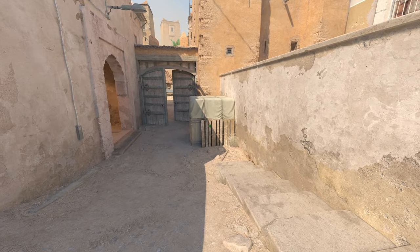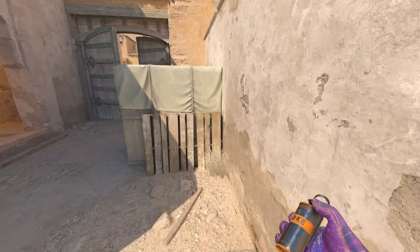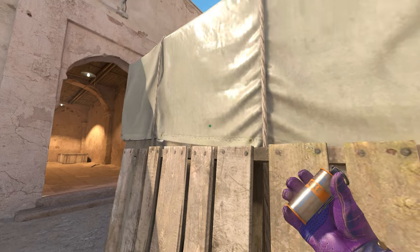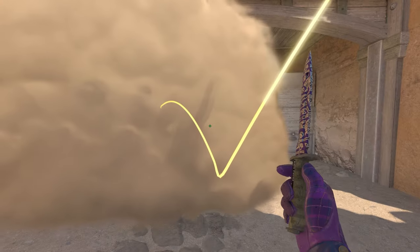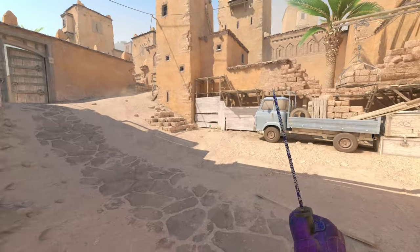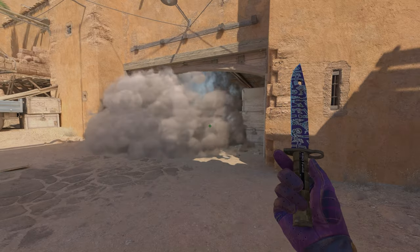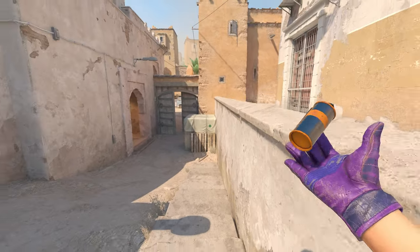Next is the classic mid-to-B smoke. Get into this corner, look for the darker area on this plank in front of you, stand up, and throw — the smoke lands perfectly on top of those boxes and glues completely. You can't look over it; there's a tiny gap but it doesn't help much. This gives you extra cover to actually execute a mid-to-B play.